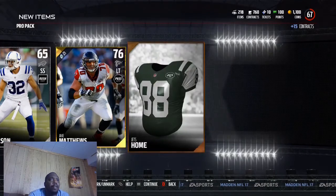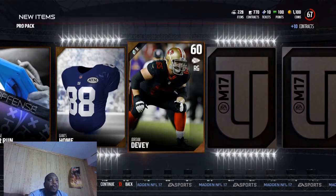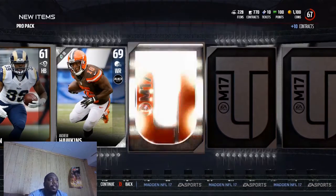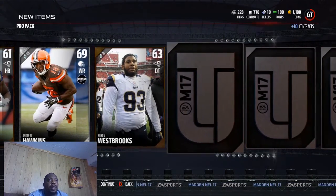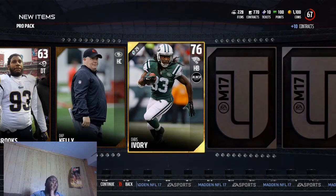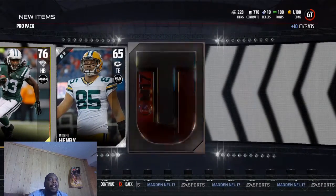We got another left tackle — actually I think that's like a third left tackle. Another pack, let's open this. We got Andrew Hawkins — 86 speed. He's probably going to be my punt and kick returner, but we'll see. I don't mind playing with a couple of silvers and even bronze cards. We got Chris Ivory and Carlos Williams — I'm liking this right here. 86 speed, 87 carry, 91 truck. Yeah, this is going to be nice, man — we should get a lot of yards with that backfield.